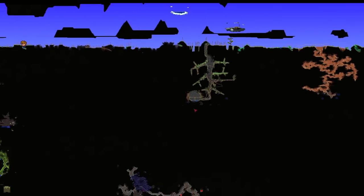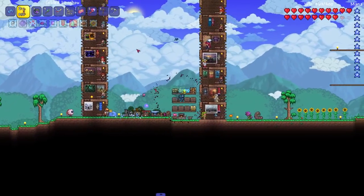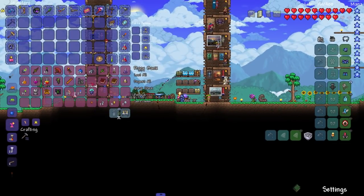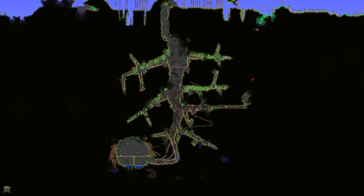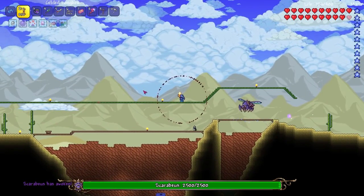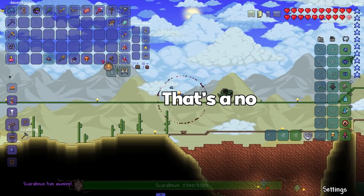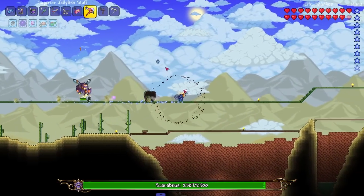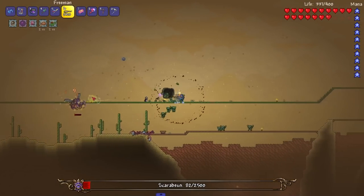Mushroom biomes are usually connected to jungles, maybe we can find one there. We gotta go to the jungle either way. Let's fight Scarabists a couple more times first. Why does this new biome look like a boot? Let's do it. There are getting to be too many for this summon. I don't get the summon this time — I give up on it completely. I've been using the same summon for a while now.